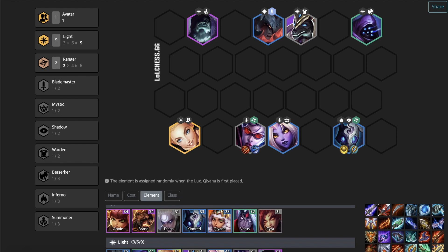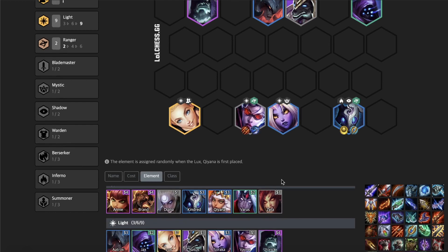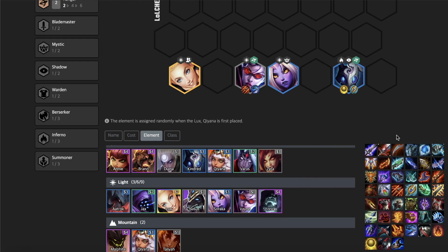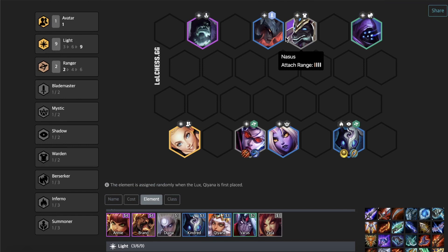The first comp is the hyper roll Light comp. This composition is really popular all over the world, not just Korea. It revolves around having six Lights and then eventually going for Lux to get up to nine. The advantage of this comp is that it's pretty strong in the early to mid game because you hyper roll for Nasus. Runaan's Hurricane is critical on her along with some sort of on-hit ability — Giant Slayer is pretty good, you could use Red Buff, Rageblade as well. Pretty much anything with an on-hit effect that enhances her auto attacks is going to be fine.